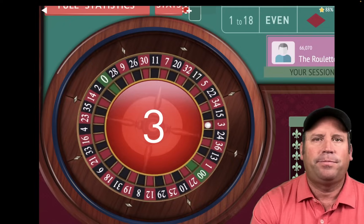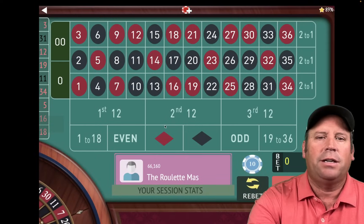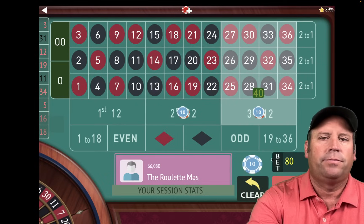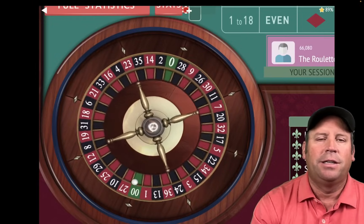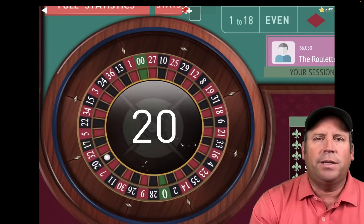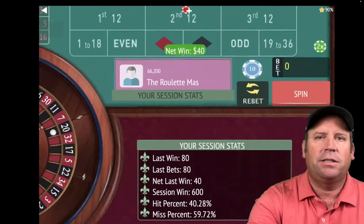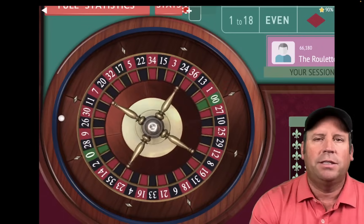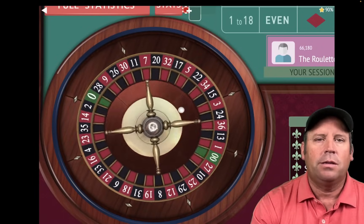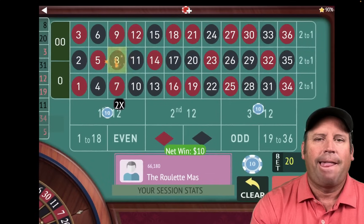That's a 3 red — that's a win at $30, so we go to $40. That's actually the amount we need to get to our next profit goal — it just happened to be the same as the next bet. That's a 20 black — that's a win. We are up $600, going for $700 now. We'll reset back to $10.